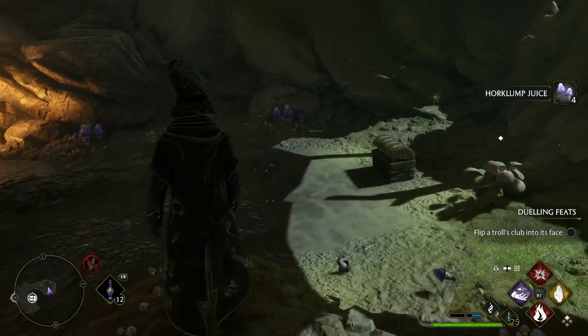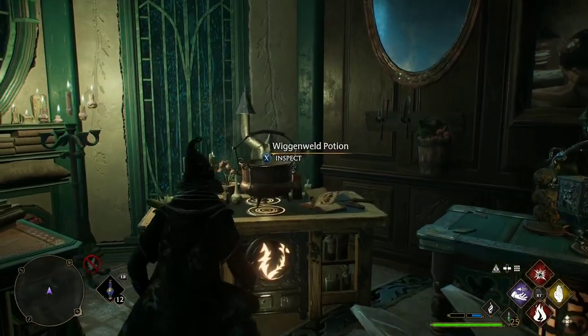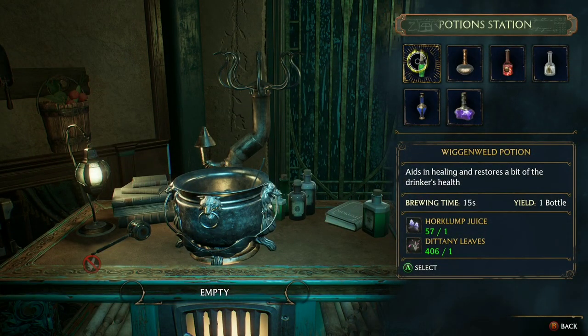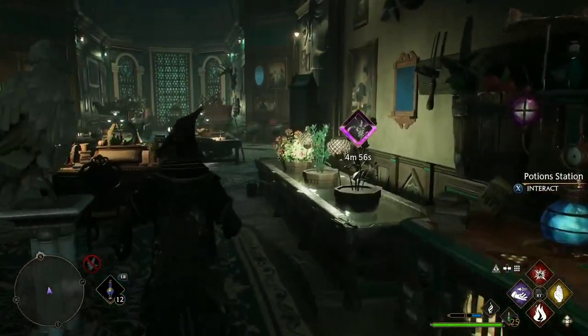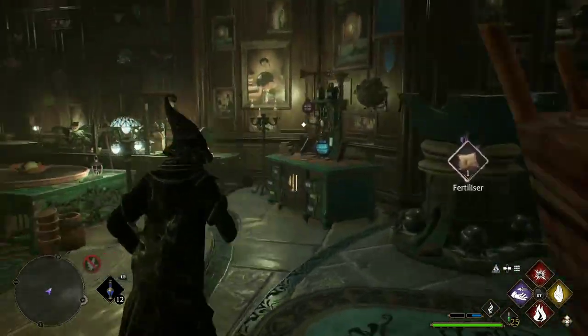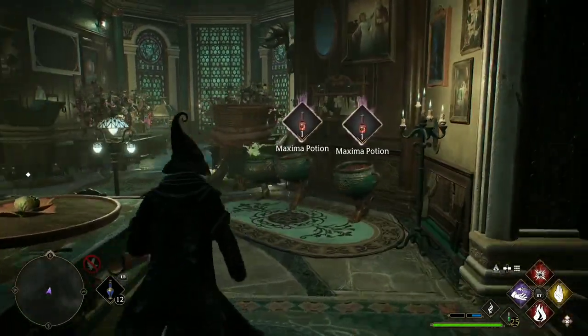So just come here to Horklump Hollow. Now that you're back in your Room of Requirement, all you have to do is head over to the Potions Table. You'll see I now have 57 Horklump Juice, and that was just from showing you in the video — I didn't fully go through the cave again. If I wanted to, I could go back and get even more Horklump Juice.